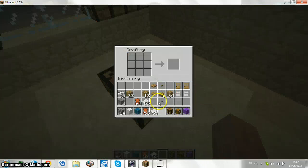And how to do the bed — it's very simple. It's just three wood and you just need any wool. So here you go.